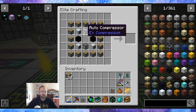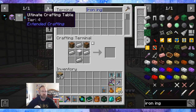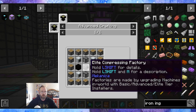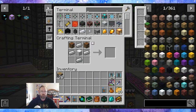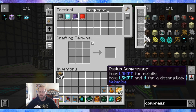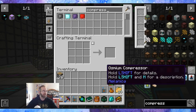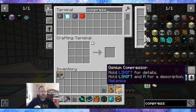But we got the two compressors. Now we need to make the elite compressing factory. So we need to make a compressor — the Mechanism, which is now called Mechanica. After it patched it went from Mechanism to Mechanica.